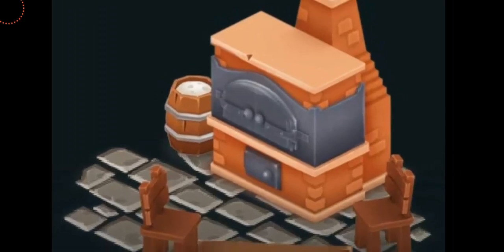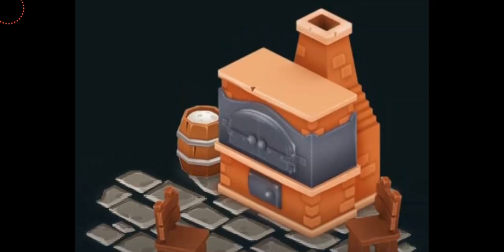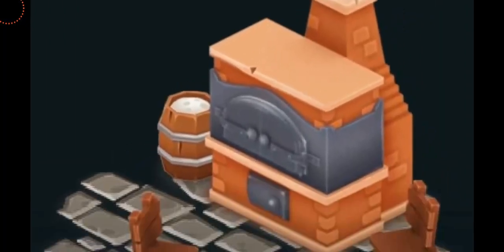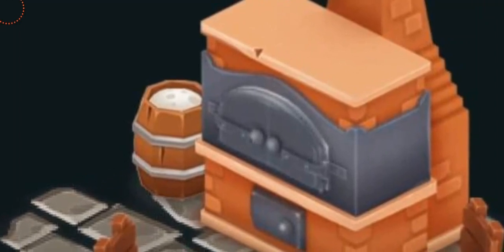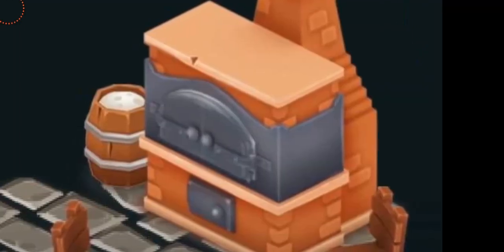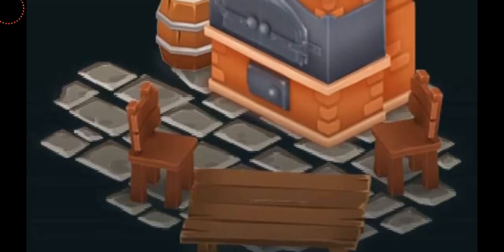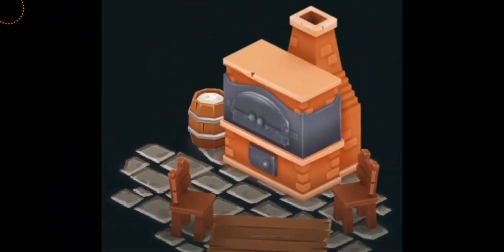Having a close look at the design of this machine, we can see it's a kind of brick-red colored oven with a chimney at the top. There are doors on the oven which are black and green in color. On the left-hand side there's a barrel filled with flour, a wooden table and chairs — a lot of detail and a good design, and I do like it.